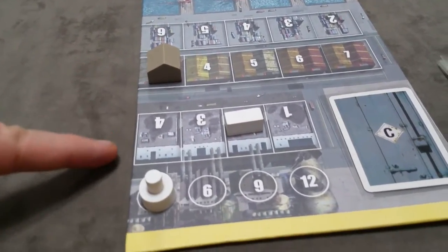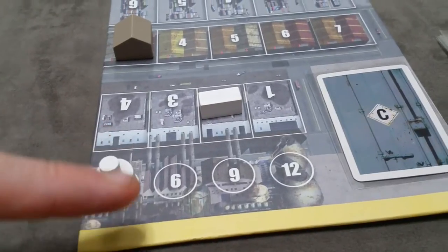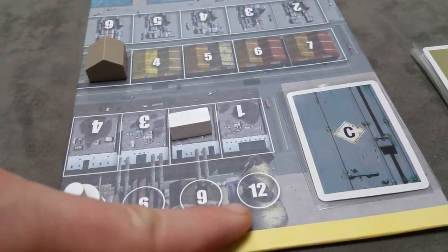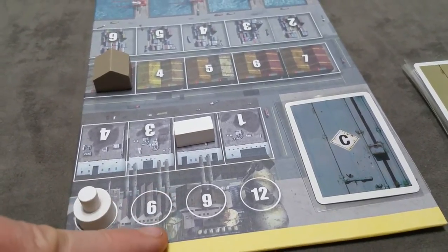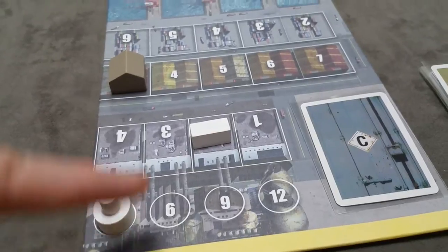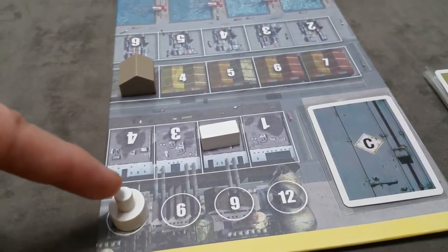Another action is to produce with your machines. Producing costs one action and one dollar paid to the player to your right — called paying the union boss. Regardless of how many factories you have, it only takes one action and one dollar to take the produce action. Each machine will produce one container, assuming you have enough storage capacity in your factory store. If you don't have enough storage, you can't produce.